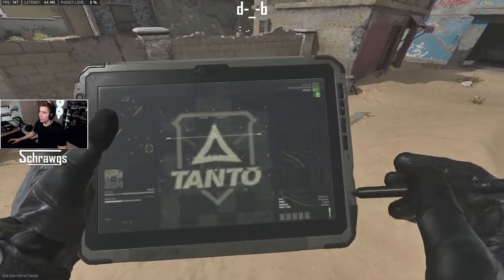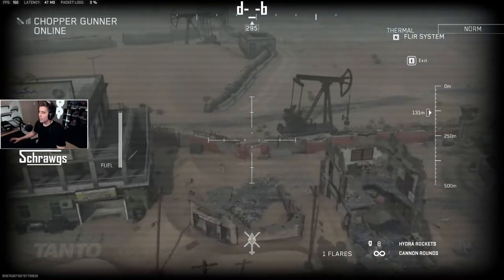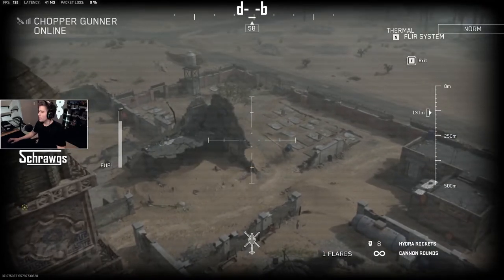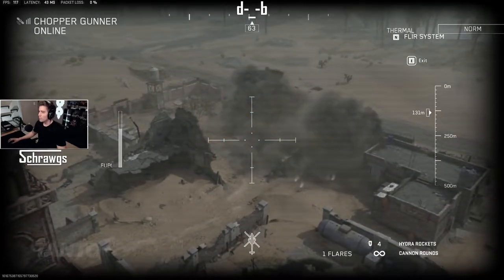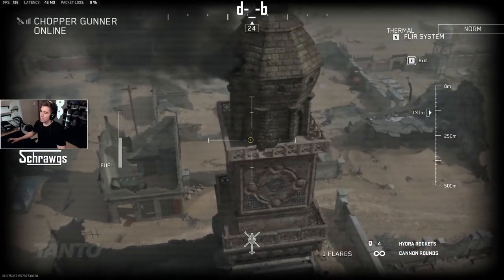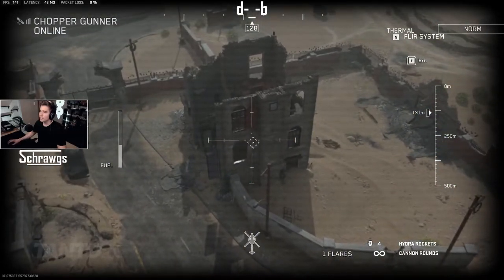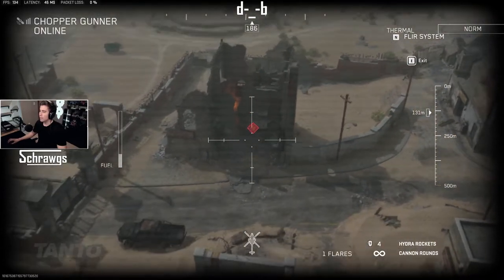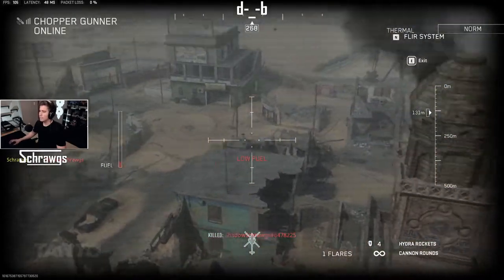Let's go ahead and do that — there'll be a little cutscene. Now we're in the chopper gunner flying around, so you can zoom in and aim the gun. You'll notice in the bottom right-hand corner you get eight hydro rockets — those are limited, so once you run out they're done. You do have unlimited cannon rounds though. The circle with the plus sign indicates where you are. Once you get line of sight on a target it becomes a red diamond and you can shoot them.